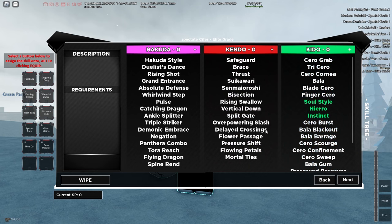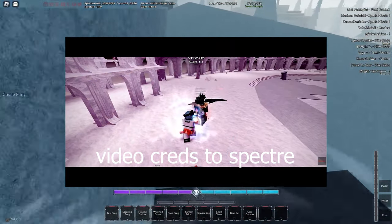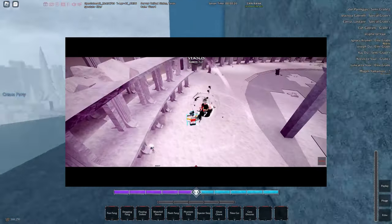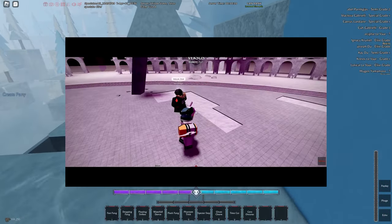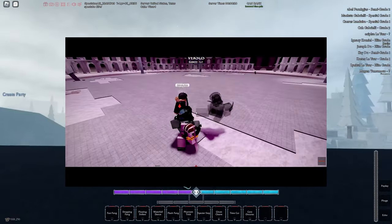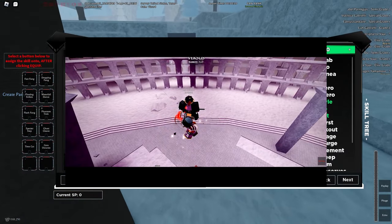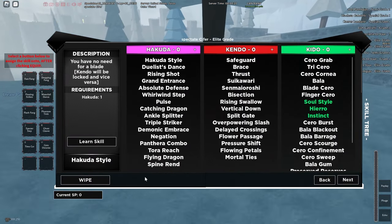Let's start with the first one: Hakuda. Hakuda was deemed probably the most overpowered skill tree back in original Type Soul, not under Tetra's ownership. It was very, very powerful. It got gutted, but I think they balanced it pretty well — it might need a tiny bit more tweaking because it's a little underpowered. But besides that, Hakuda is a pretty good tree for players who want to get up close and do a bunch of air combos.